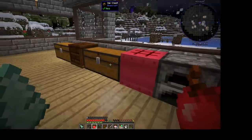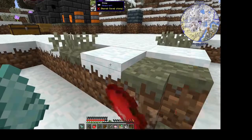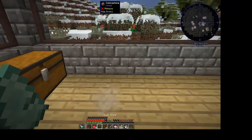A bonsai pot is used to grow a tree. But if you turn it into a hopping bonsai — which is a bonsai pot with a hopper — it will drop the items from the tree. The bonsai tree will grow, and you collect the harvest from the tree automatically. Let's put our bonsai pot here.